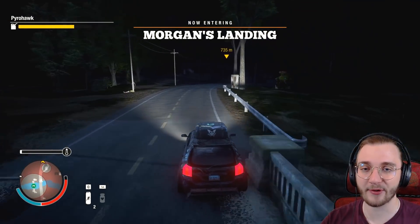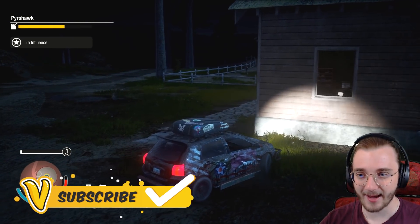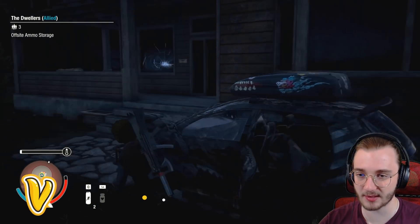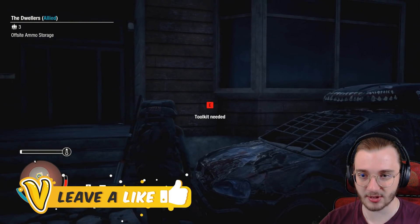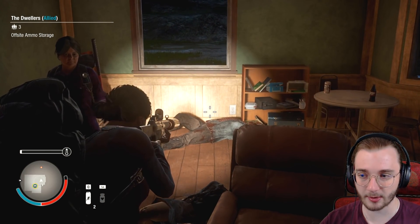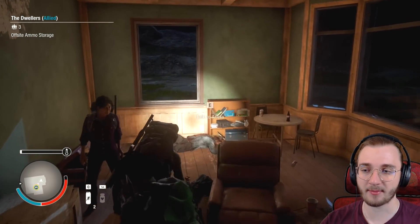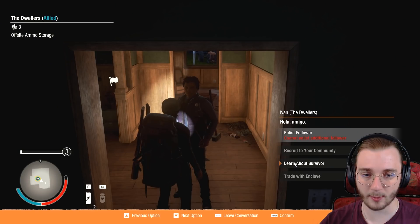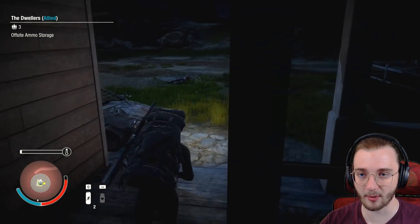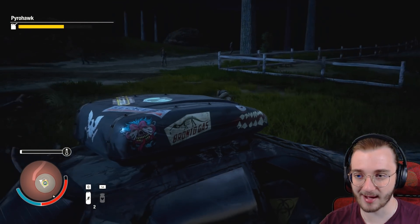We are here once again. Zombies coming in, of course - every time I show up to one of these enclave bases it basically just gets overrun with zombies. Let's pop the zombie just like that and take care of the rest. Checking the survivors - one has sewing, we don't need that; mechanics, we already have somebody with that; and Ivan doesn't have anything interesting. We need to find somebody with computers - I've kind of set my mind on getting somebody that's going to upgrade the command center.